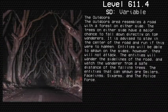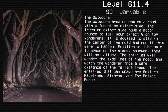The outdoors area resembles a road with a forest on either side. The trees on either side have a major chance to fall directly on top of wanderers. It is advised to stay in the center of the road and run if this were to happen. Entities will be able to spawn on the sides, however they will not attack — they will wander the sidelines and watch wanderers from a safe distance. The entities that can spawn are Smilers, Facelings, Six Arms, and the Police Force.